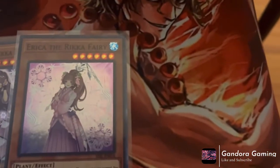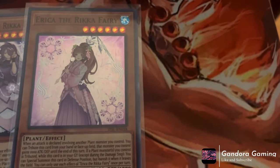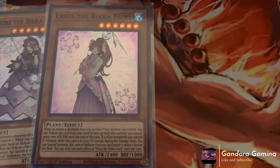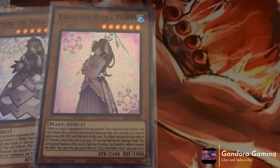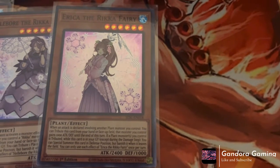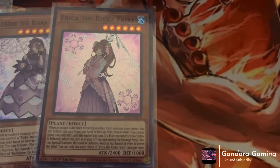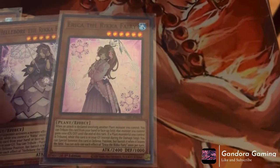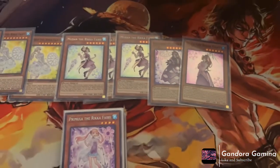For the last of our big Rikas, we play one Erika the Rika Fairy. Most people actually cut Erika but I think she's still a good one-of. Basically, when an attack is declared involving a plant monster you control, you can tribute this card from your hand or field — that monster gains 1000 attack and defense until the end of the turn. While this card is in the graveyard, if a plant monster you control is tributed during the damage step, you can special summon this card in defense position, but banish it when it leaves the field. These two are just extenders from grave with different effects — a negate from hand and a bonus battle attack.